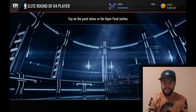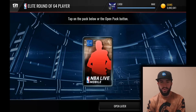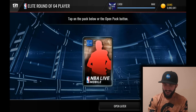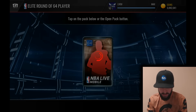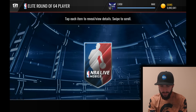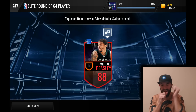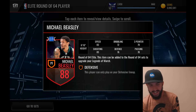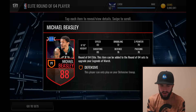Interestingly enough, the only 89 is Jameer Nelson, who also has another elite card, which is a shooting lineup point guard — and in here, he's a shooting lineup point guard too. So not a whole lot of variety for Jameer Nelson cards, but that's alright, it is what it is. This next player we get — maybe an 88 Michael Beasley. Oh, I called it! Oh my gosh, I can't believe I just called that. That is so funny. I believe it's the second best card that you can pull, so pretty solid. I'm pretty happy with that.